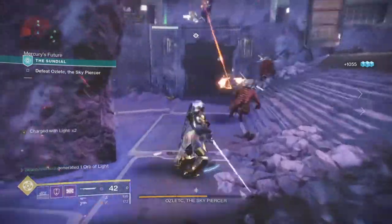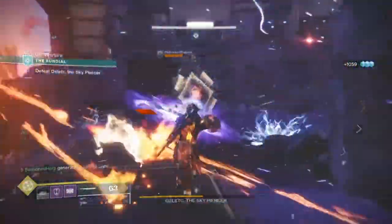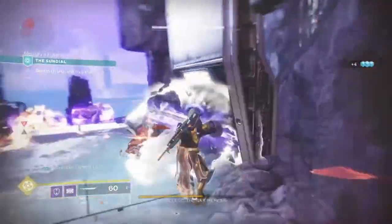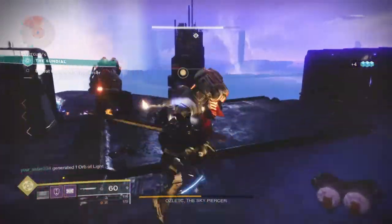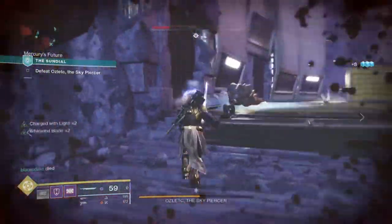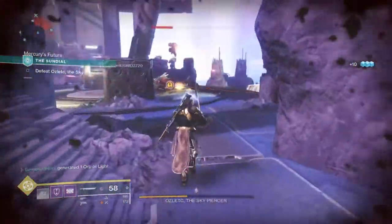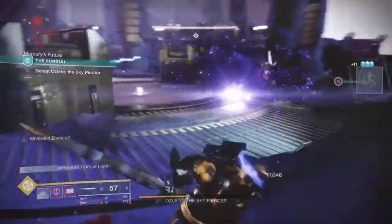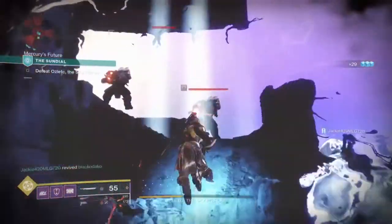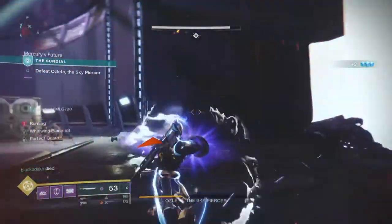Let's start with the subclass, which will be Code of the Protector. The way I imagined the build was to not focus so much on the subclass perks and abilities themselves, but to make the weapon and exotics fill the gap — building super energy and grenade energy on their own. So we're less reliant on supers and more reliant on gear. Code of the Protector offers the most flexibility within subclass options, being more of a one-and-done action without requiring a lot of focus.